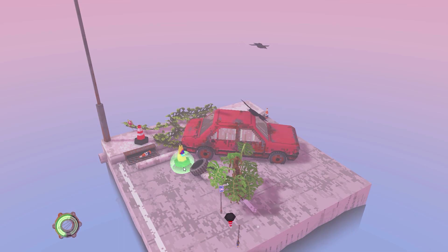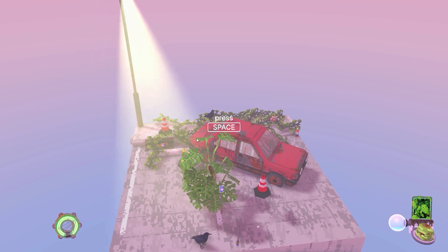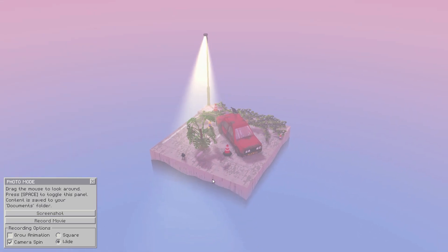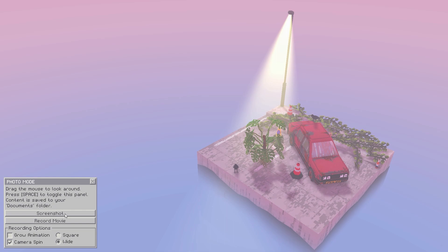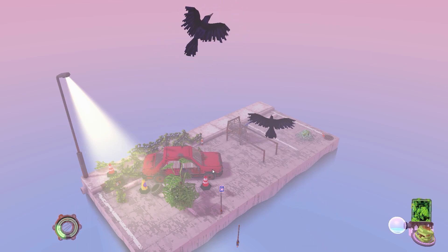It is amazing how powerful greenery is for destroying sidewalks. Press space. Photo mode. Drag the mouse around... press space to toggle this panel. Nice, I see - so we can make a nice little photo here. That's very nice. Grow animation. Square. Wide. Camera spin. Cool. So we've unlocked an availability. Oh, nice. Isn't that... that's cool.